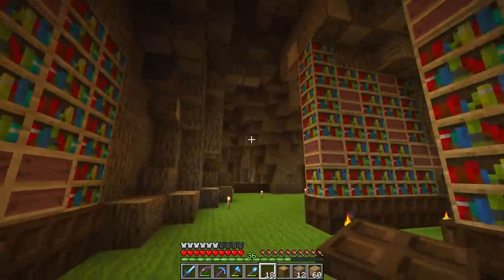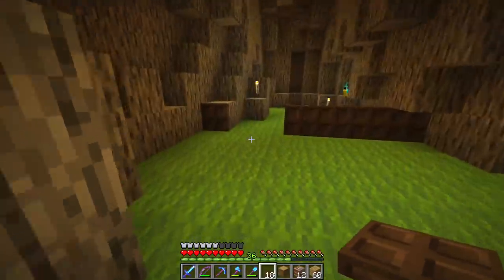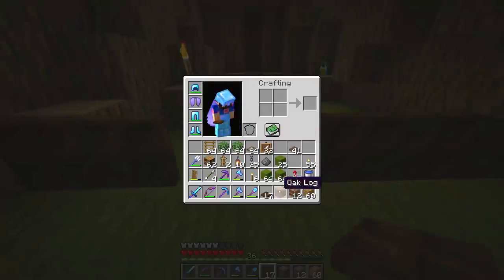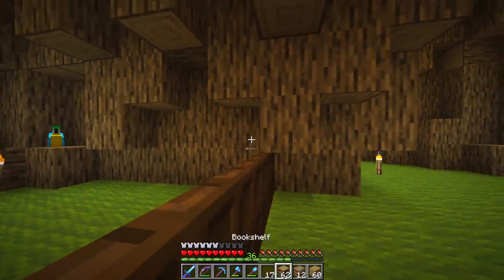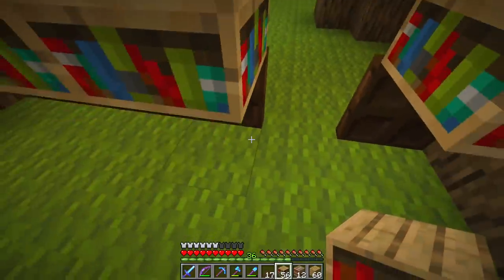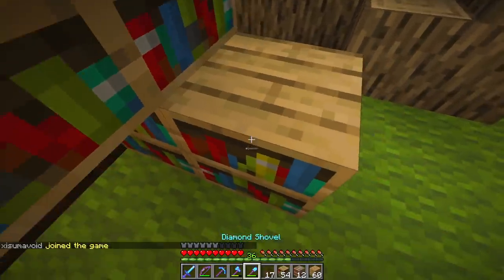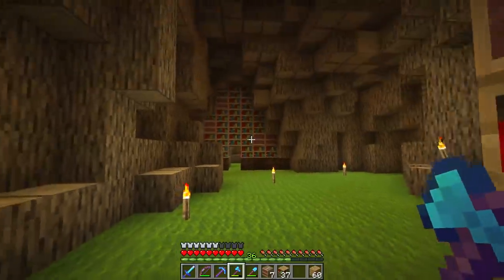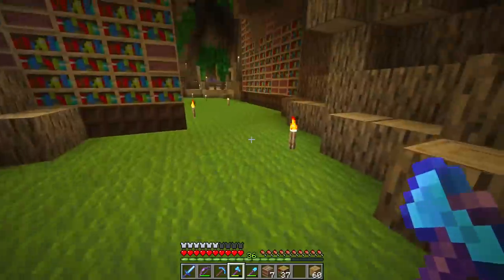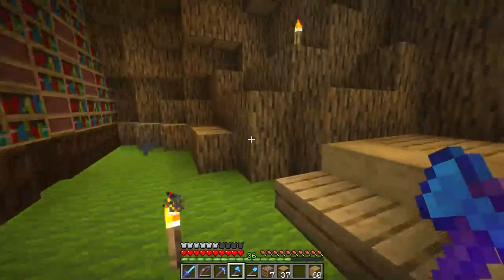The library is looking grand — it feels epic. Now I think we need some books back here. Instead of just having books, we're going to have a sort of secret room, though it won't be too secret because there's obviously going to be a door placed right there. I think we're good in terms of books. This big area is going to have a table where you can sit down and actually read.